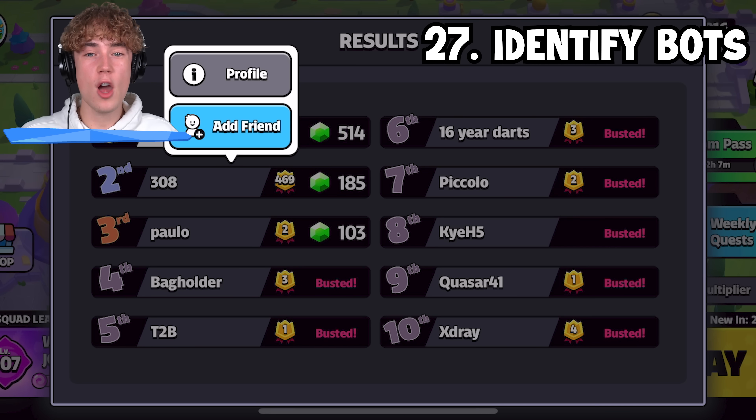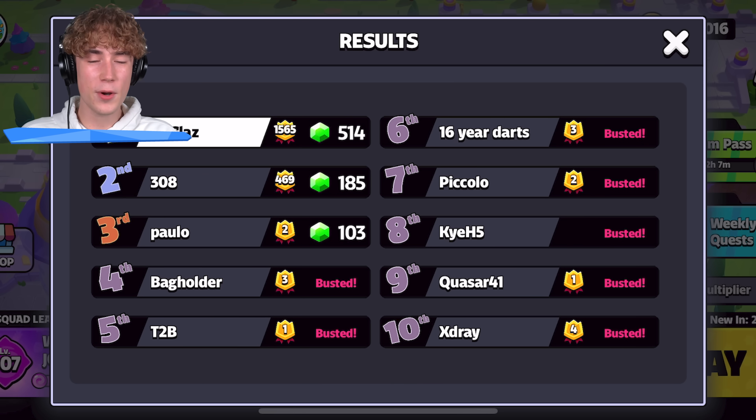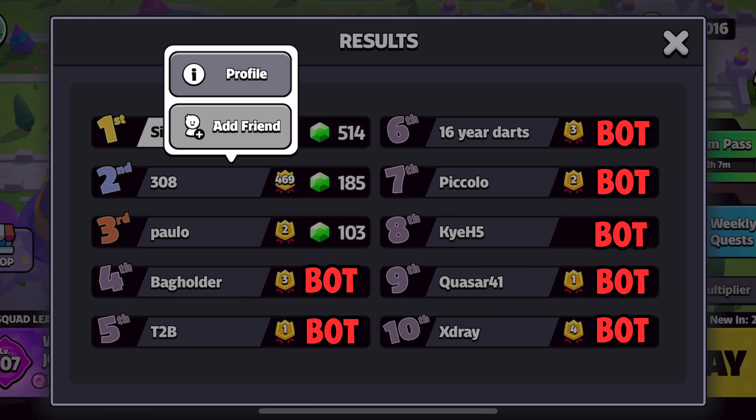There are a lot of bots in this game, and if you want to know if you've been killing bots, go into your replays and tap on the names. If tapping on a name shows a profile, it's a real player. If it doesn't show the profile, it's a bot. Also, bots can't get streaks of 10 or over.